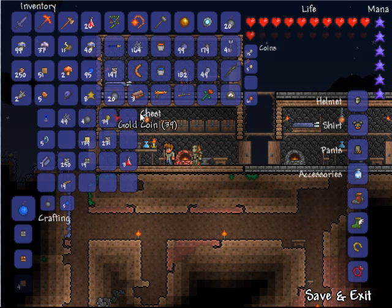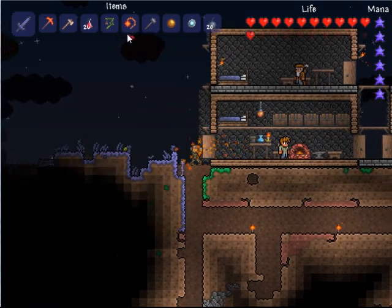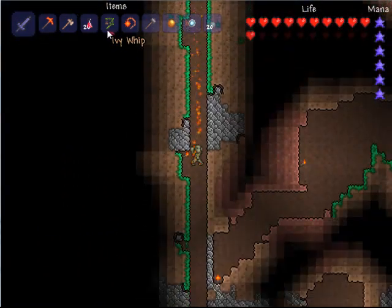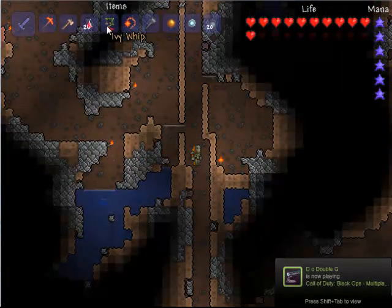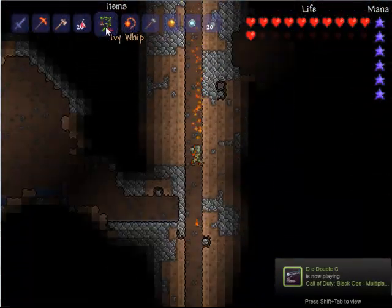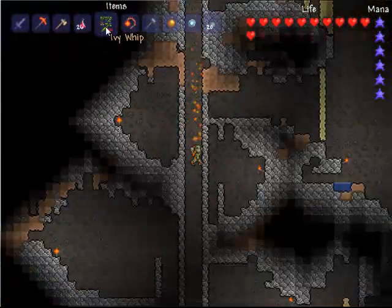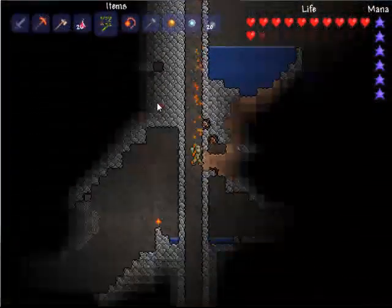I'm just going to put my gold away because knowing my luck, I will die the second I get down there. Now all we've got to do is just travel straight down to Hell. It might take a little while, but yeah, once you get down to Hell there are lots of little things kind of similar to dungeons or little houses.